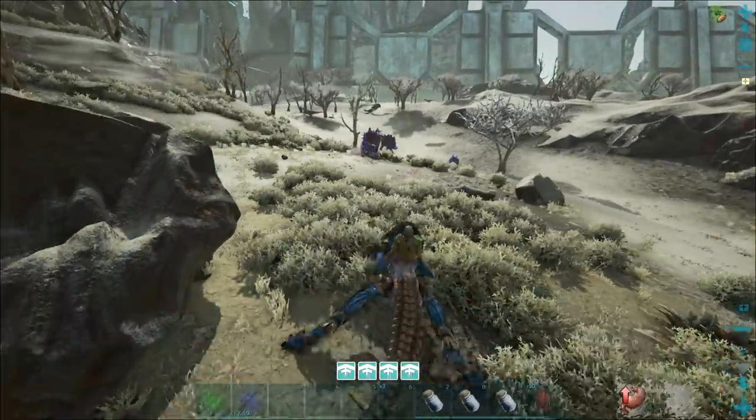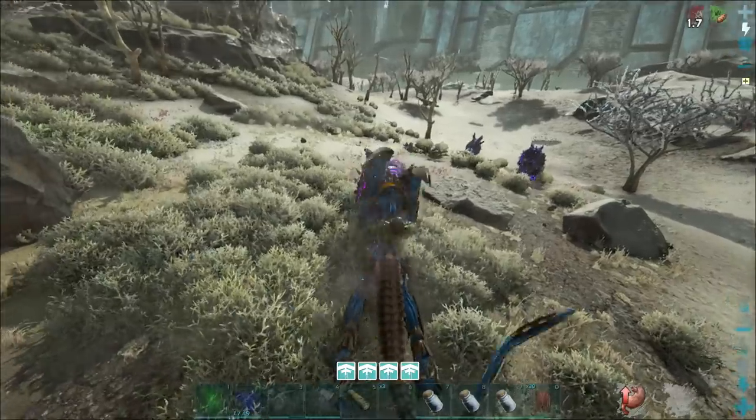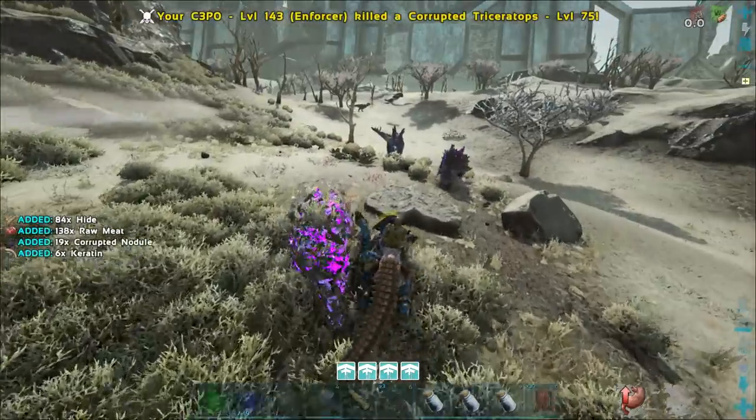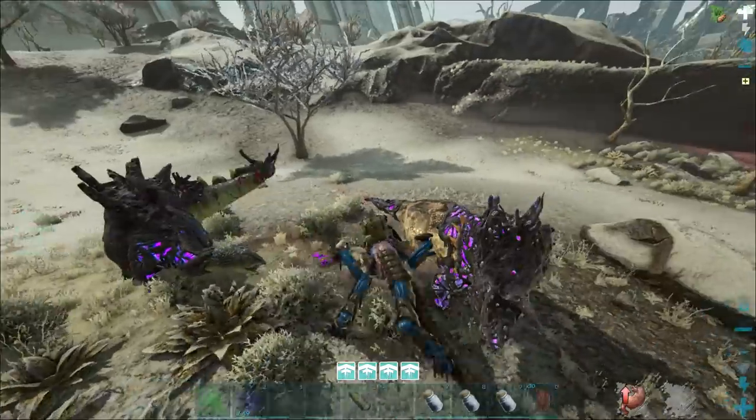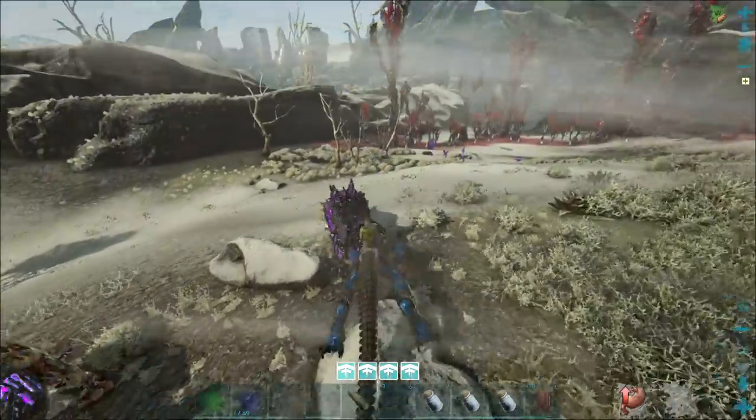This is where I am at the moment — this is called the wasteland, and you get corrupted dinos here. Luckily, enforcers do bonus damage to corrupted dinos, so you kill them really easily.